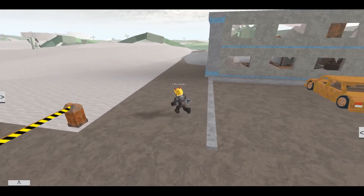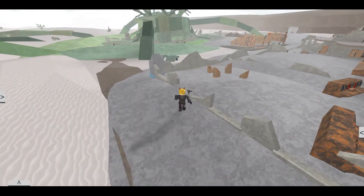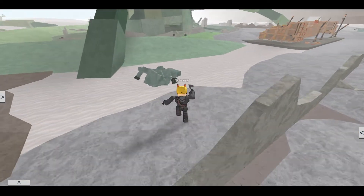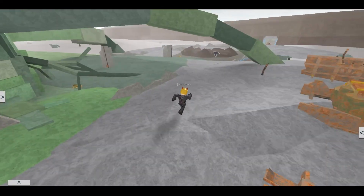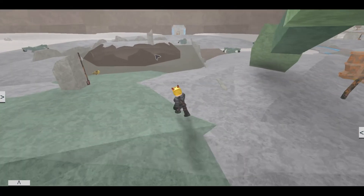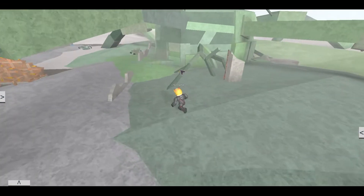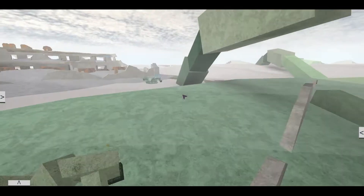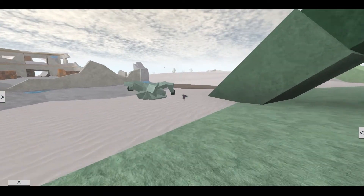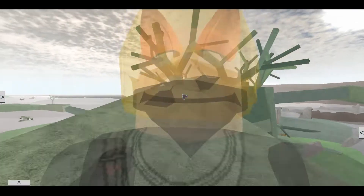I don't know where the biomass came from, but now there's this huge mountain. Before we get into that - this used to be a launch site, and it was green, but before the green started it looked barren. Now it's started to go green and it grew this huge mountain.